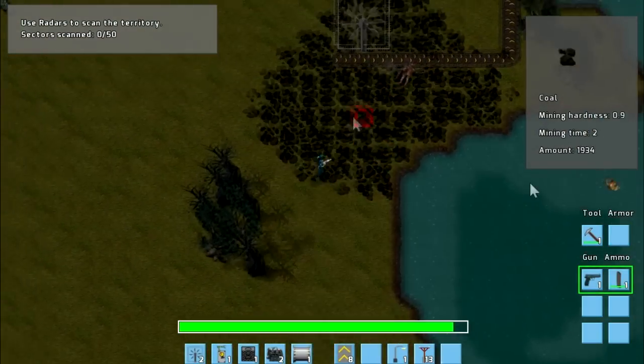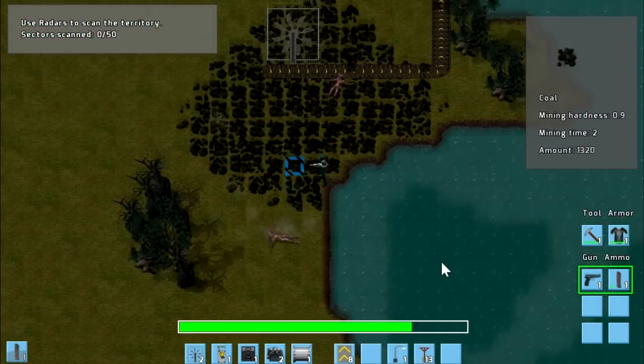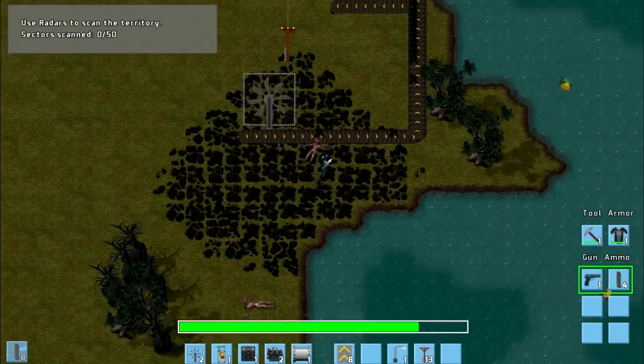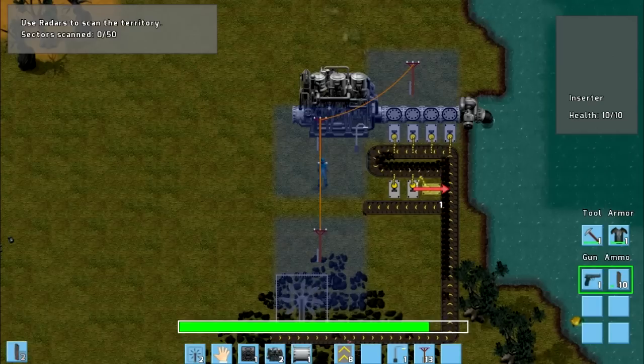Oh, here they are again. We need to produce ourselves an iron armour — that's really important. And some more ammunition as well. We're probably going to need some more coal at some point, but let's actually not get these powered just yet.